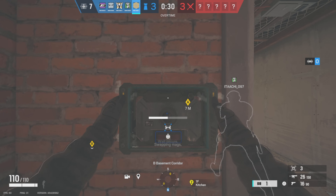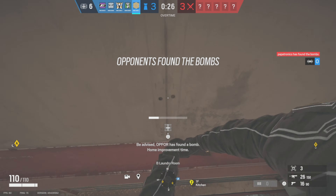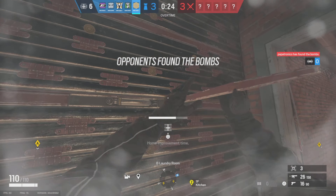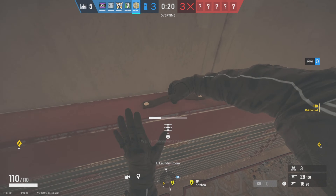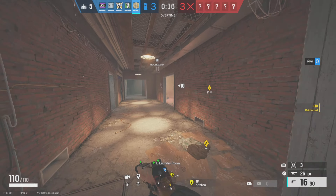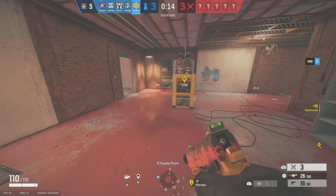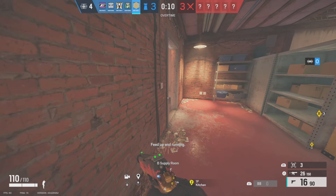I realised I couldn't put the camera on the bottom, so I tried the next best place where it can't be easily grenaded or shot at - putting it on this tiny bit of wall so it can watch Freeza and also watch the bottom of the tower approach. Reinforcing Freeza is really important; unless you have a Mira that can confidently hold off the corridor, it's probably best to keep that reinforced.